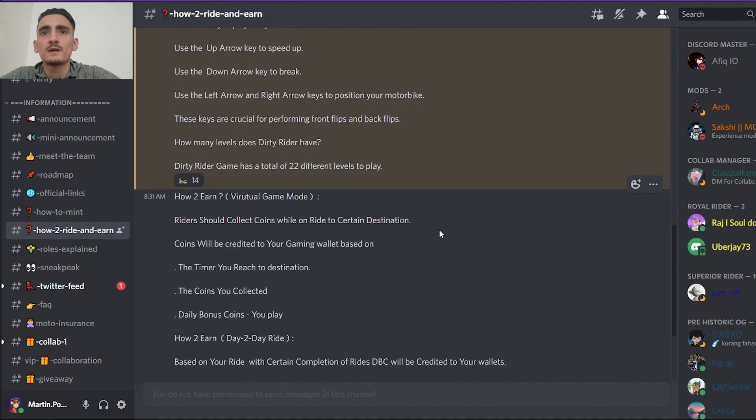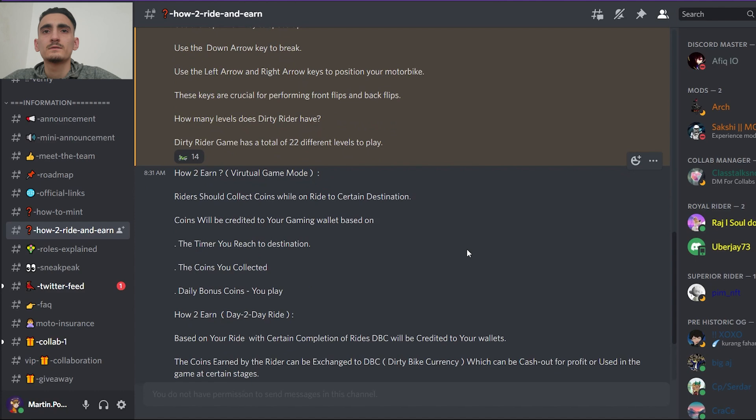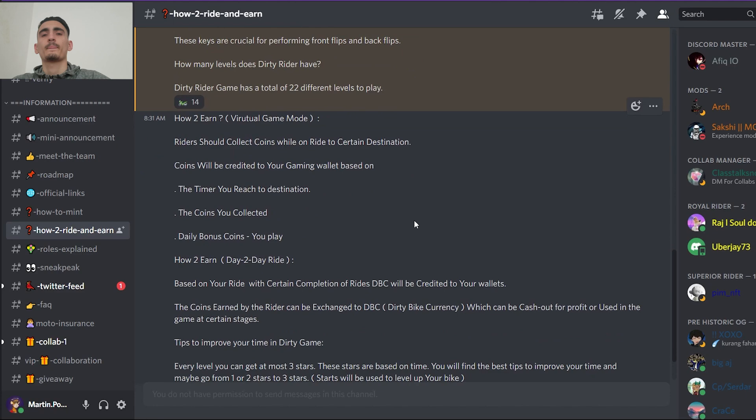Use the down arrow key to brake. Use the left arrow and right arrow keys to position your motorbike. These keys are crucial for performing front flips and back flips. Dirty Rider game has a total of 22 different levels to play.